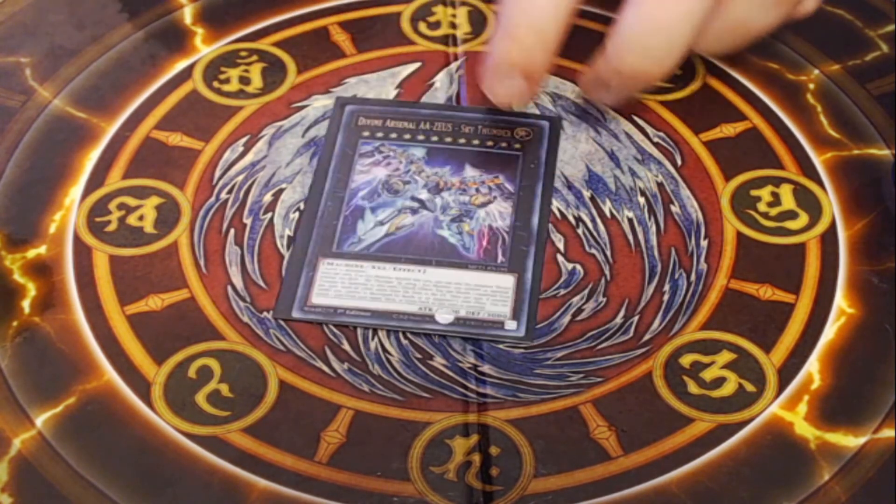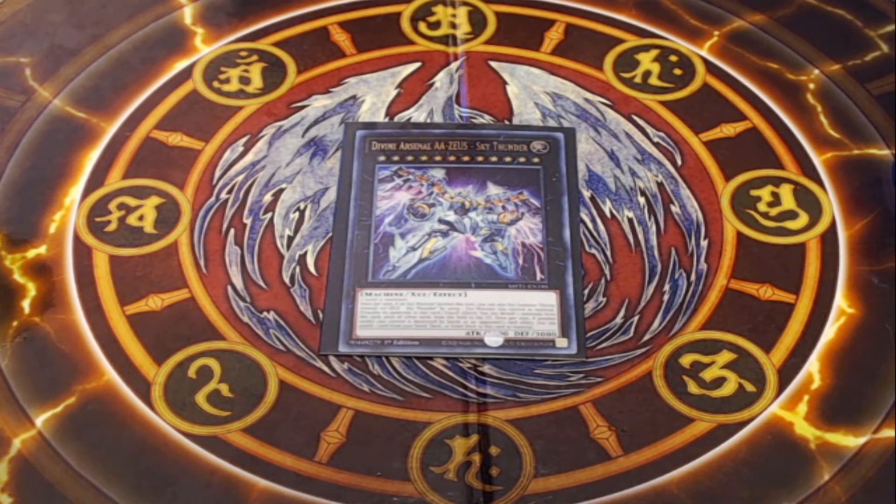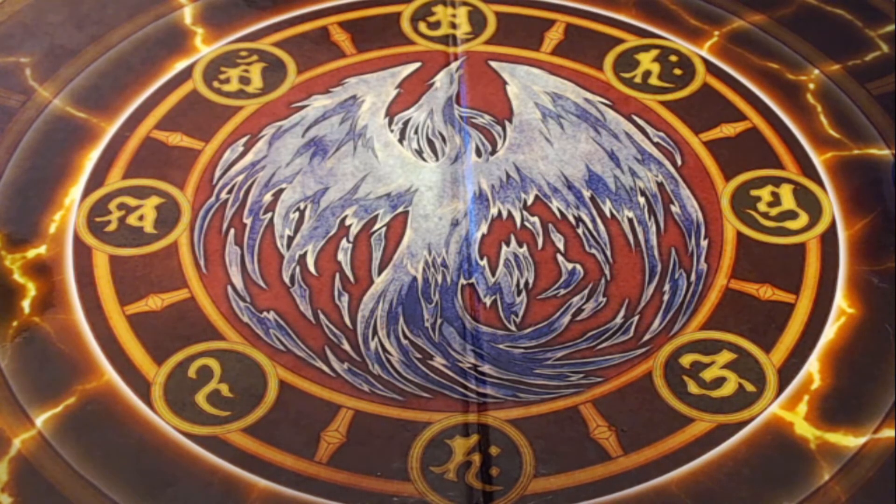And we are playing one copy of Divine Arsenal AA-ZEUS - Sky Thunder. A pretty powerful Xyz that you can overlay on top of any Xyz that attacked this turn. It has a quick effect where you detach two materials from this card and send all other cards on the field to the graveyard — very powerful. And once per turn, if another card you control is destroyed by battle or an opponent's card effect, you can attach one card from your hand, deck, or extra deck to this card as material to fuel it up with more uses. That is it for the Xyz monsters we actually go into.